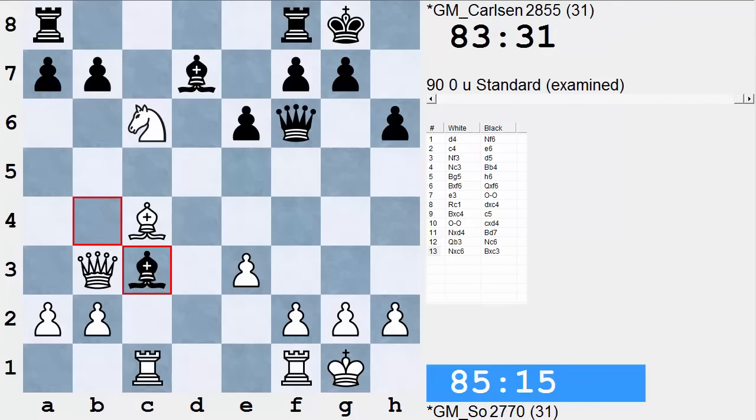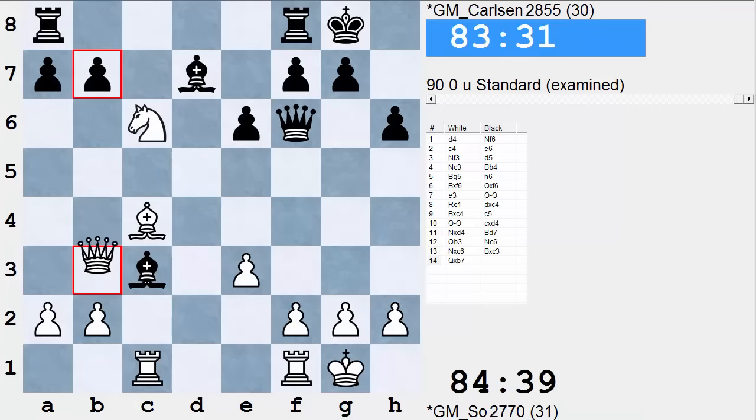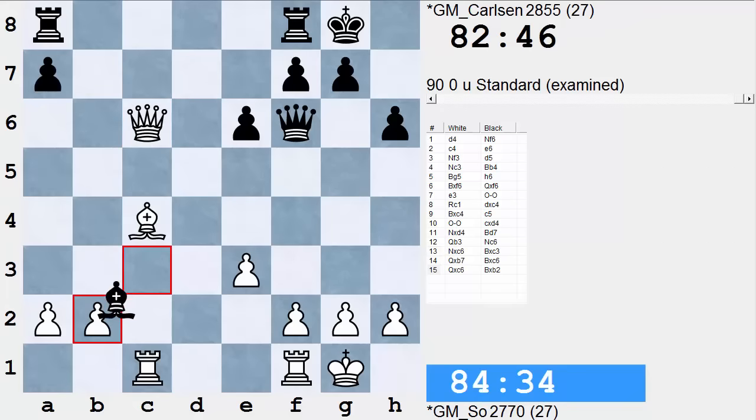A nice in-between move for White. Bishop takes, Queen takes, Bishop takes, Queen takes — and now we have a bishop opposite color position. In a bishop opposite color position, it's not always a dead draw; it's usually about who has a more attacking bishop. In this position, both Kings are so solid that nobody has an attacking bishop, so this is really pretty dead drawn.